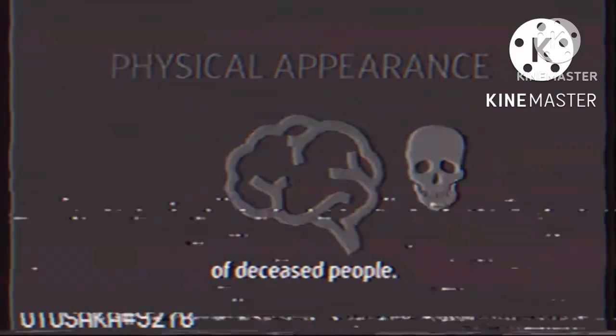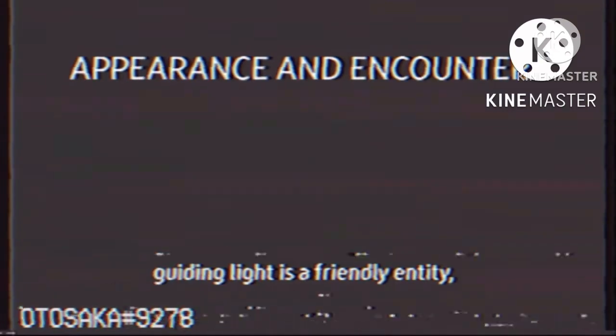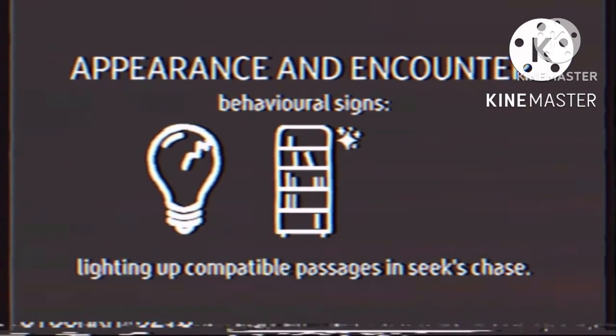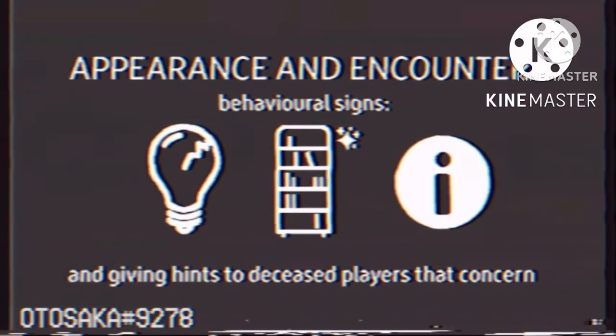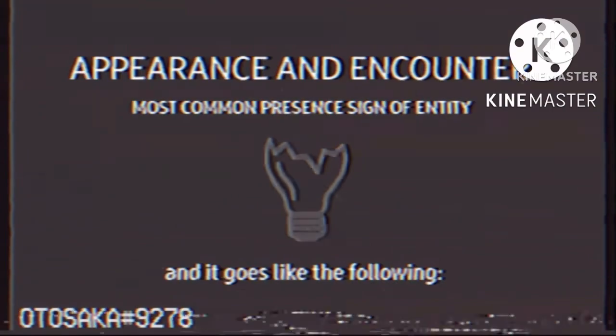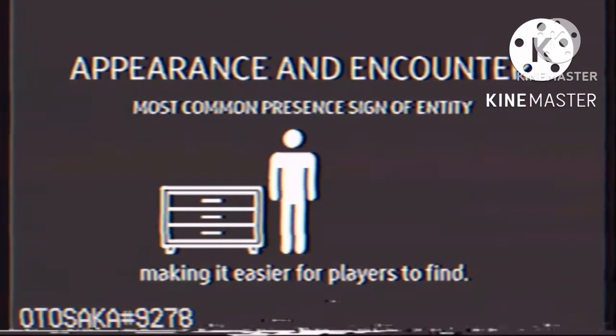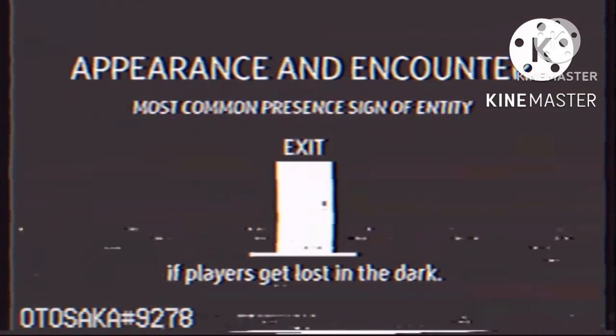This is an informative video concerning the entity Guiding Light. Please follow this videotape to gain as much information as possible about the entity. Guiding Light appears to be floating green-bluish particles that can float in certain areas. It also appears in the subconsciousness of deceased people. The entity is able to slightly light up an area with its bluish colors, and it is also able to talk with the deceased. Guiding Light is a friendly entity that works in different situations, these include guiding players throughout dark rooms, lighting up compatible passages in Seek's chase, and giving hints to deceased players that concern hostile entity encounters. The most common presence of the entity is in dark rooms: if players are unable to find a key in a dark room, the entity will light up the key's surroundings, making it easier for players to find. It will also light up the exit to the room if players get lost in the dark.